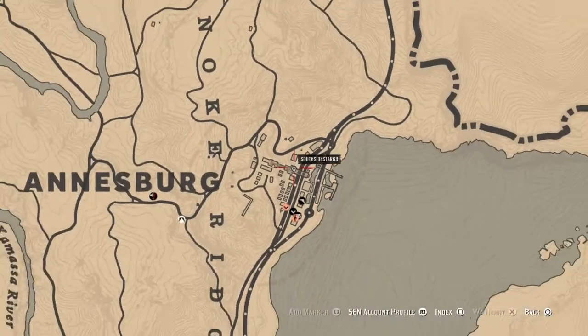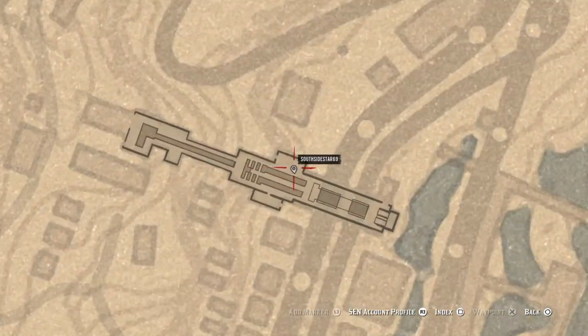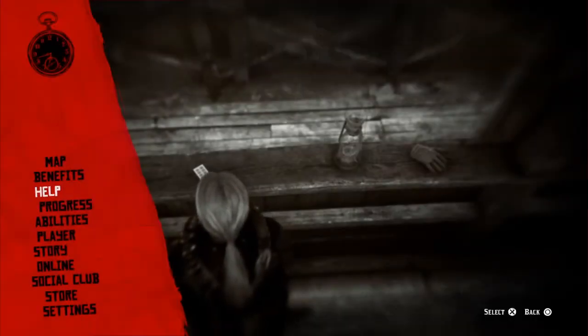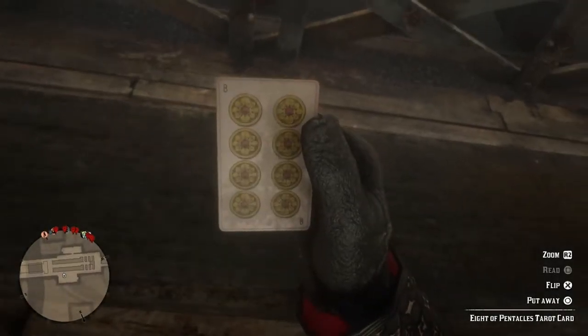Head over to Annesburg and hang around for about five minutes so it saves that location. Then you want to find yourself a tarot card — this is the current location inside the town, really easy to find. Just stand in front of it, then hold Triangle to pick it up and examine the card.